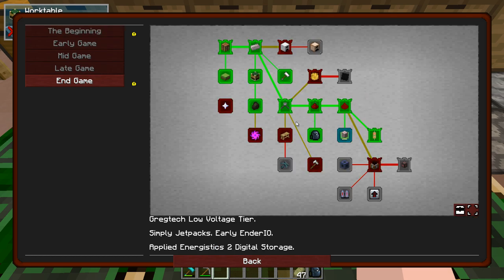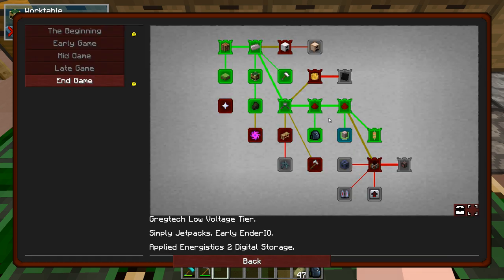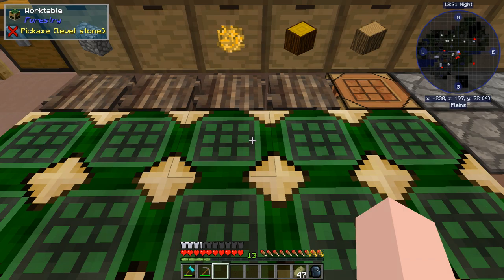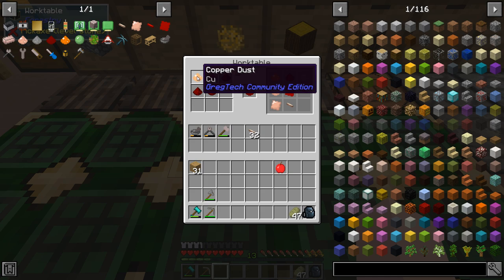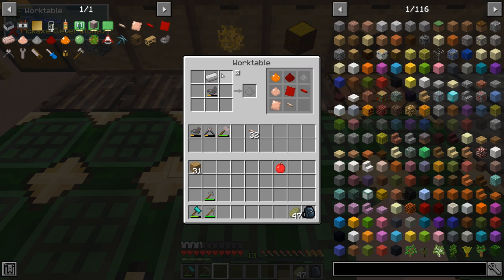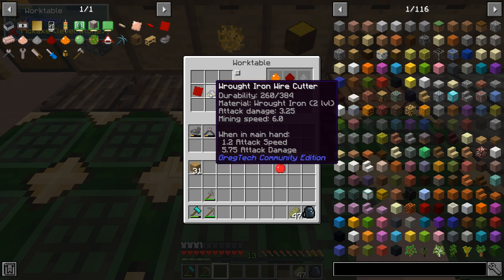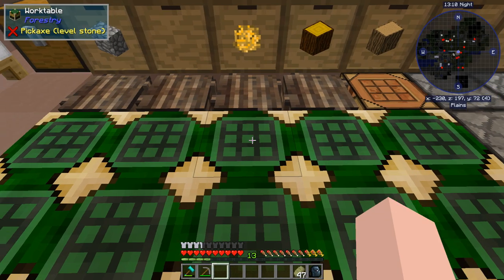For 'more materials,' I just found all that stuff so that one was easy. Dust for wires: copper dust using the mortar. Take copper and redstone to make red alloy dust. Iron and redstone get you conductive iron. Red alloy plate: red alloy with the hammer. Then the wire: use the red alloy plate with the cutters. Same with conductive iron wire. And that made the cable components.